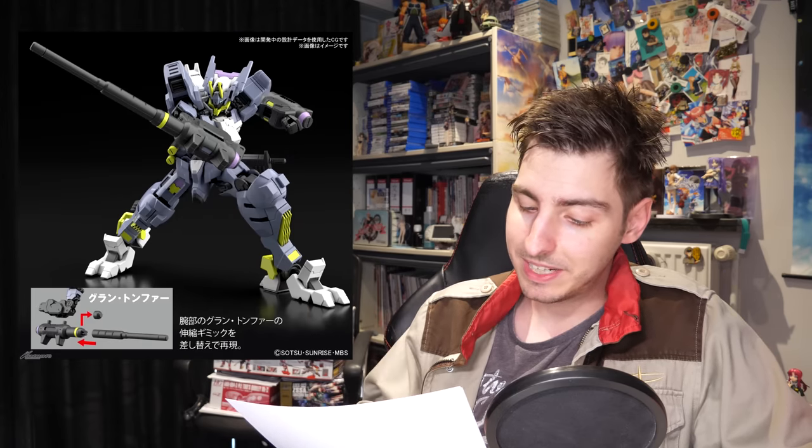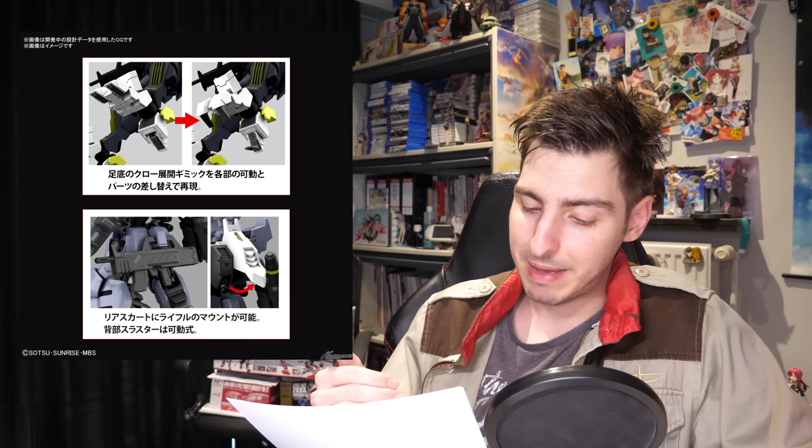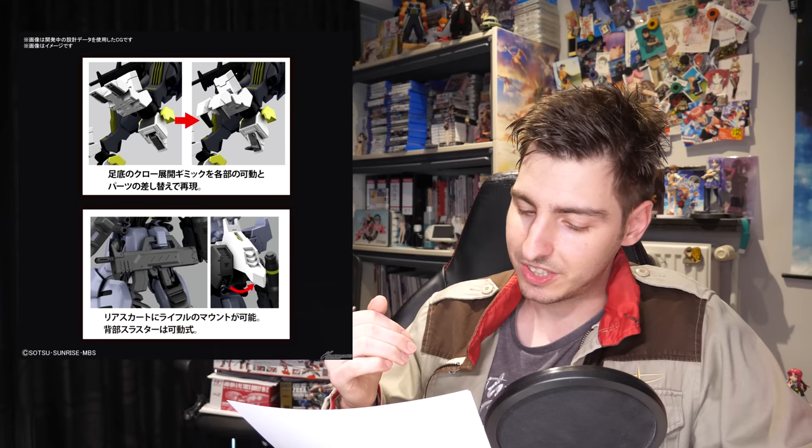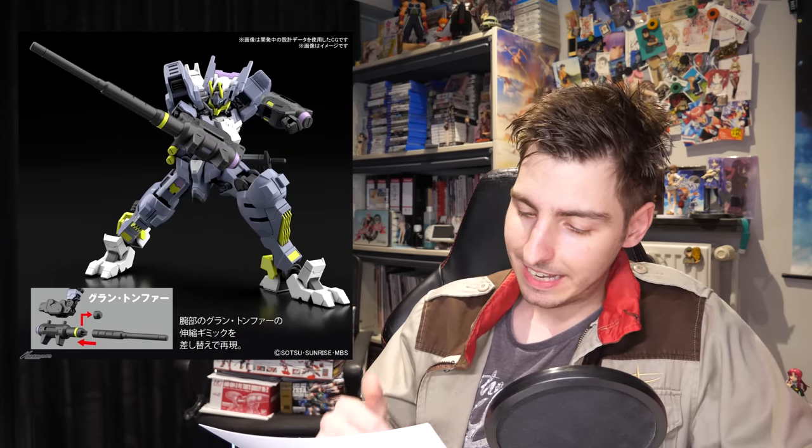Color choices aside, it comes with some interesting gimmicks: through-parts forming the grand tonfas on the arm can extend, a machine gun can be mounted on the back skirt — though they don't confirm if it comes with the kit or if you need it from another IBO kit — the feet have extending claws, and it also includes the Giganto Javelin. At 20,090 yen — just under 200 US dollars — it is the most expensive of the three and is slated for an April release.